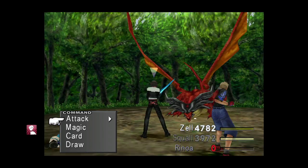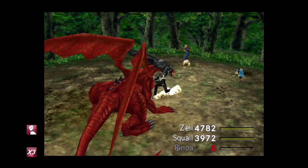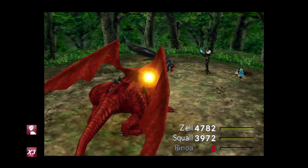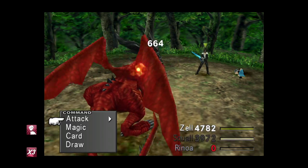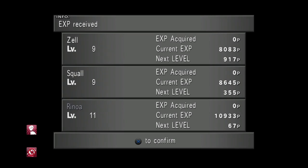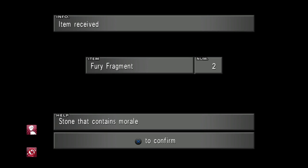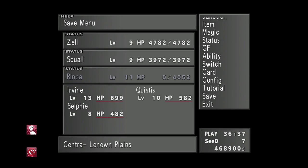Now we've leveled this Ruby Dragon to 80, it has about 66,000 health. We'll use triple speed and start dealing damage before carding with Squall. Even though we're killing him, we don't want to do it normally as we don't want experience. We also do not want to mug these guys, as you cannot get the Energy Crystal that way. So let's start carding — save your game after each encounter.